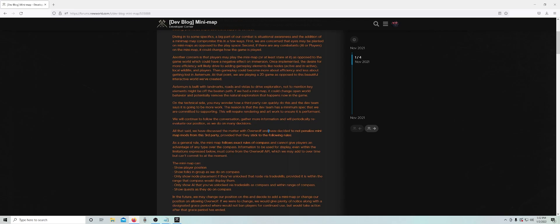'As a general rule, the minimap follows the exact rules of compass and cannot give players an advantage of any type over the compass. Information to be used for display, even within the limitations expressed below, must come from the Overwolf API, which we may add to over time, but can't commit to at the moment.'